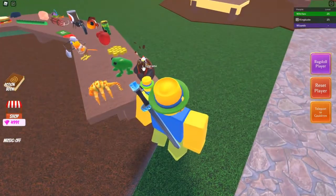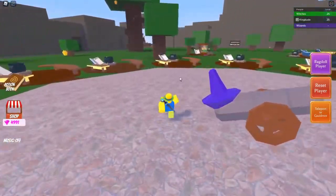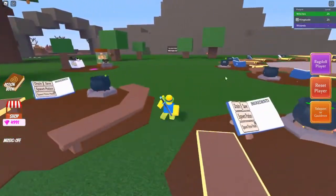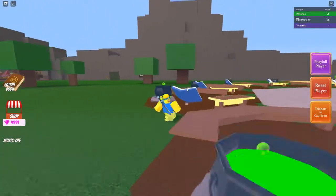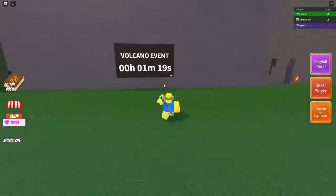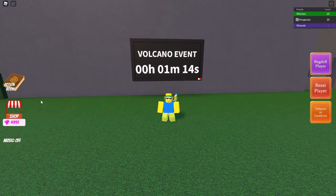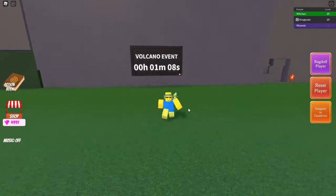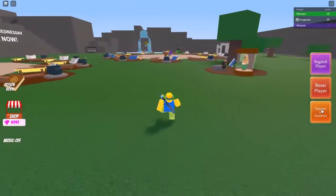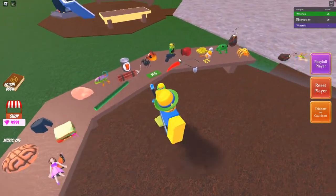For the Egg Kano, you actually get this from participating in the volcano event. You don't even have to defeat the boss or anything — just participate in the volcano event and once it's over you'll get it. Every hour or two a prompt will pop up on the side of your screen asking if you want to participate, so just click yes, finish it, and that's how you get the Egg Kano.